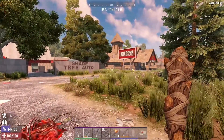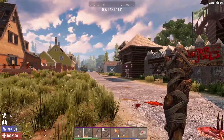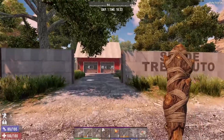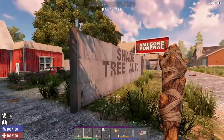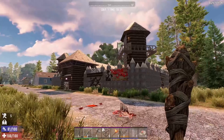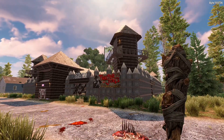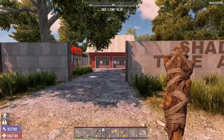Shade Tree Auto. Am I Gone Funeral Home. A random house. I want to stay right here next to this. We could do the little funeral home, but there's not much for hiding over here. I mean, the Shade Tree Auto — I think Shade Tree Auto is the way to go. This is looking good over here — let's get a good screenshot of this before we forget. Bam, screenshot action.